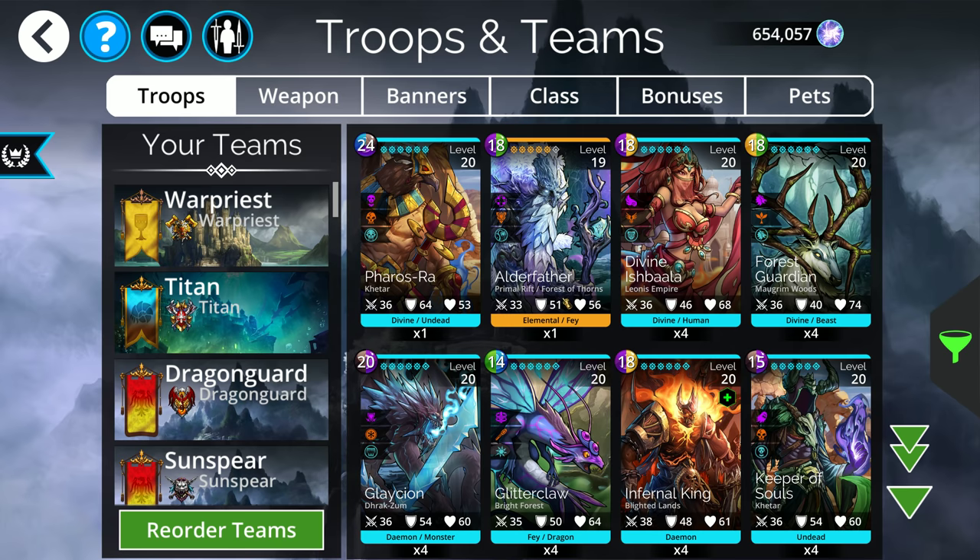The other types you'd want in your lineup might be troops that explode the board — someone like Infernus or Gorgotha. Those types of troops, if there's a storm running, will create strong opportunities to get 4-5 matches. That's really what you want to be doing — looping somehow, whether through explosions with storms, conversions, or mana creation. That's the name of the game.